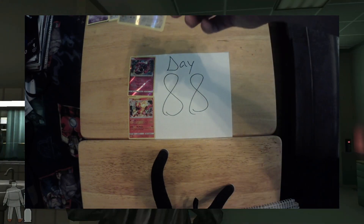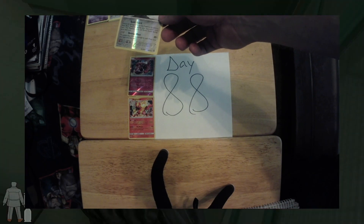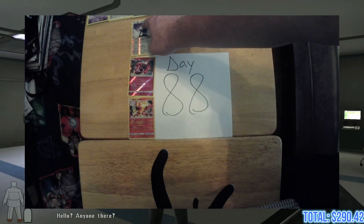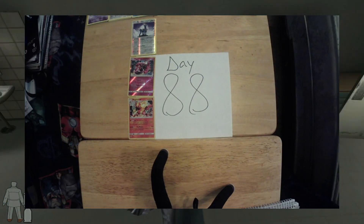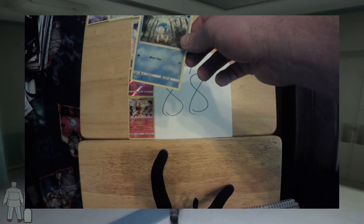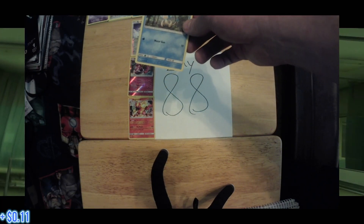Next up on the list, we have a Kobaline, 74 out of 114, valued at 18 cents. Next on our list today, we have a Panpour, 36 out of 147, valued at 11 cents.